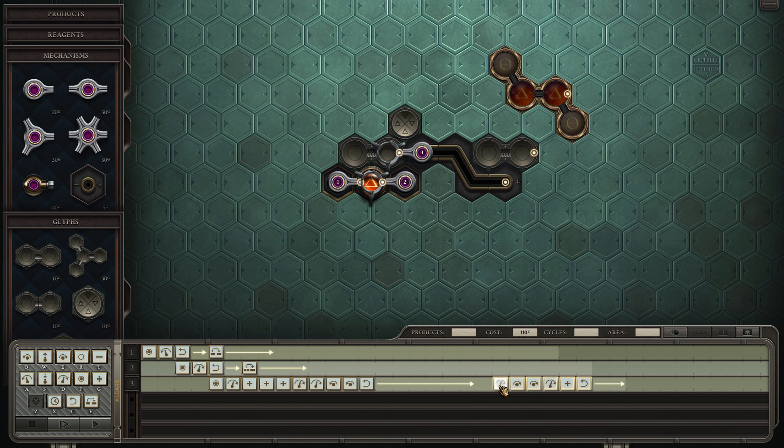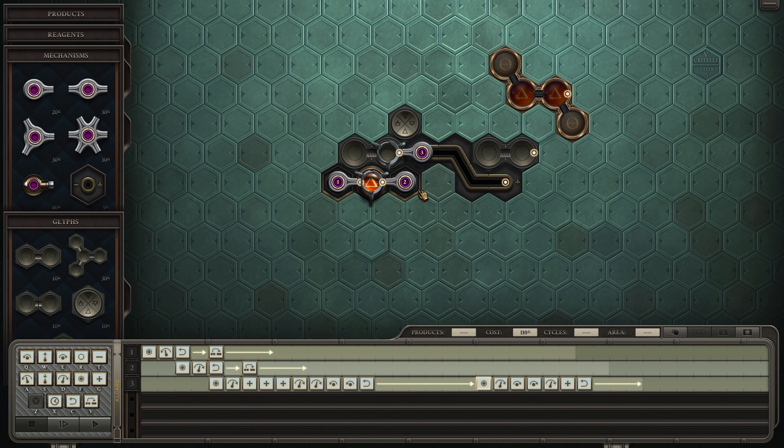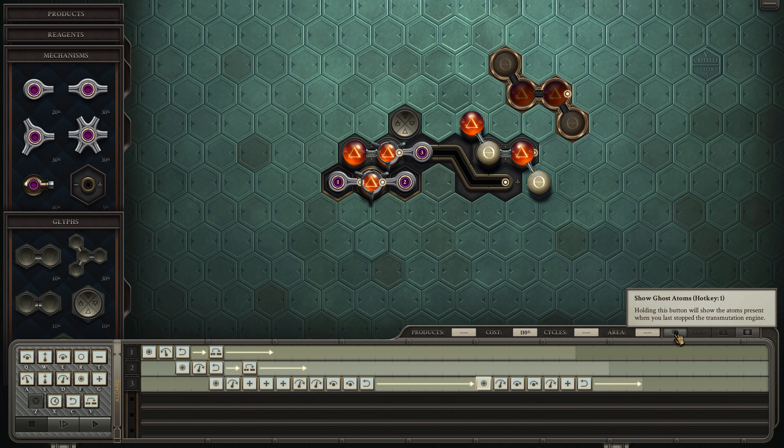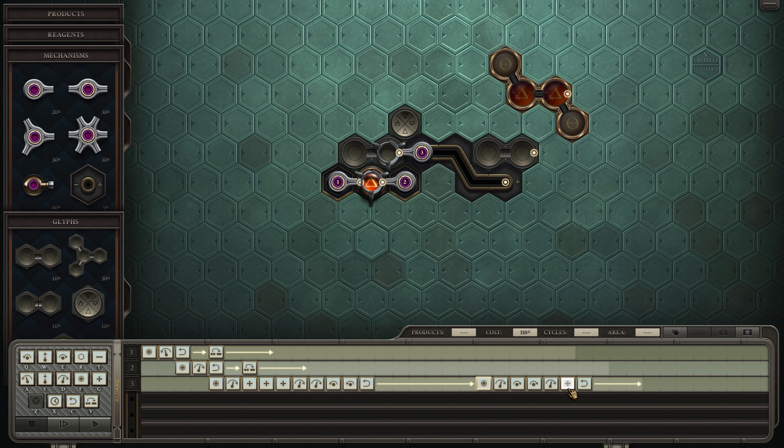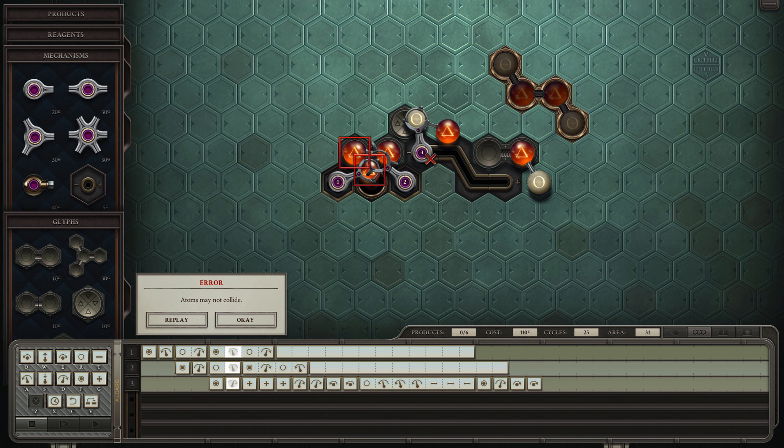After we've reset, we grab — that should get us something. Then reset, grab — that's gotten us the molecule. Okay, that got us the molecule here. Then once we have the molecule there, what do we do with it? This is a question. Also, it didn't get us the molecule there — we messed that one up. Okay, so we got the one — good job.